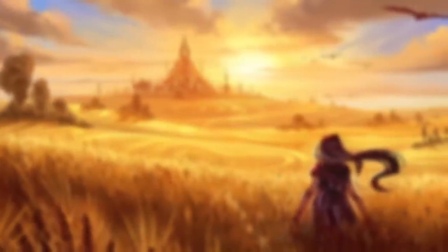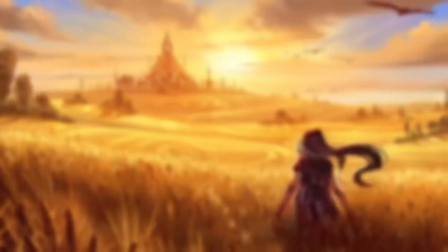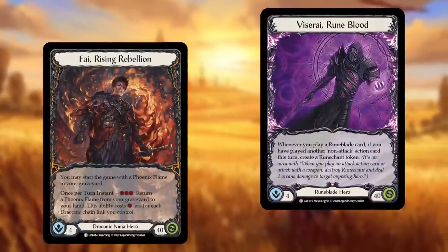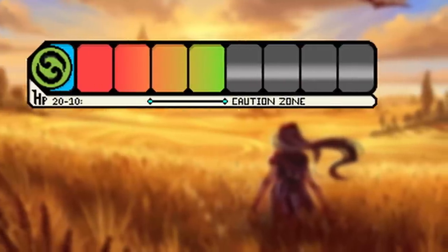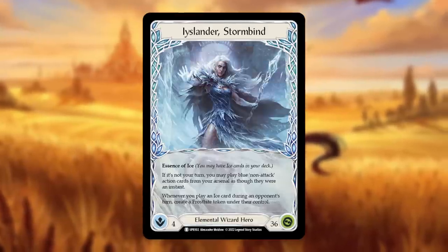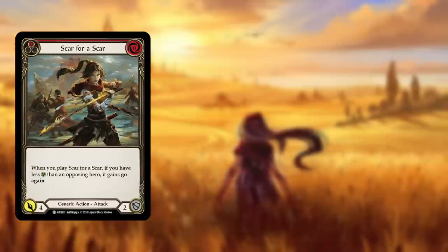Ironsong Response for one. This is why mother doesn't love you. Managing the resource that is your life total in Flesh and Blood is difficult and nuanced. Oftentimes it's correct to try and stay ahead of your opponent in life, especially if you're playing an aggressive rushdown deck like Fi or Viscerai. If you can manage to stay in the caution zone while your opponent is in the kill zone, well, that's just great for you. But other decks like Iselander would rather play it a bit slower, blocking more and utilizing cards that actually benefit you for having lower life like Scar for a Scar, Heart of Fiendal, and Wounded Bolt. So while I think it's important to pay attention to your life total and know what zone you're in, I also think it's very important to understand the kind of deck you're playing and where it functions best.